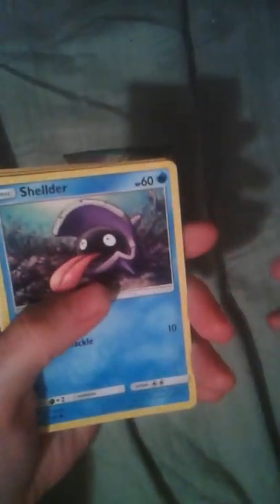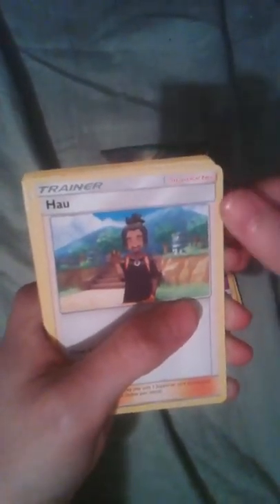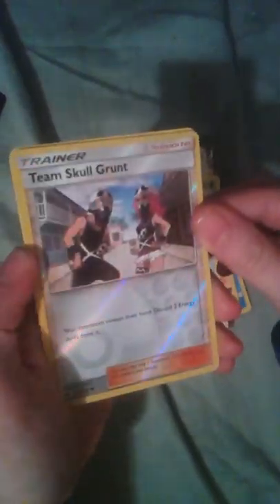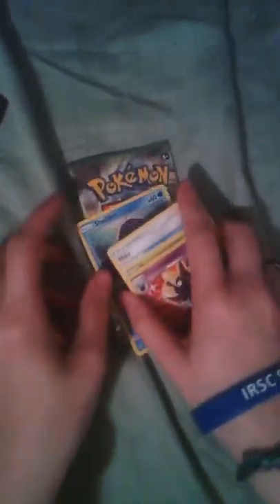Careful not to bend the cards — that's just the code card. Psychic energy, another green one. I picked the wrong box. Psychic. Shellder, Makuhita, Ferroseed, Grubbin, Drowzee, Rowlet, Dartrix, Poké Ball, a Reverse Holo Team Skull Grunt — that's cool I guess — and a Cosmoem. You would need Cosmoem if you were to use a Lunala or a Solgaleo in a deck, but for the purposes of this video it's not really that necessary.